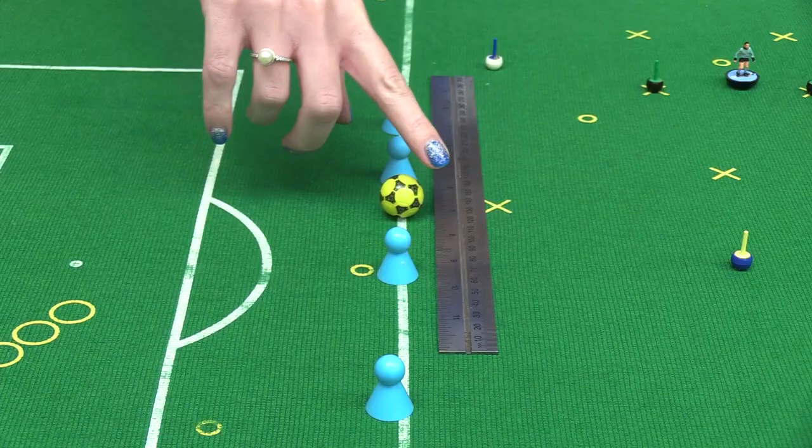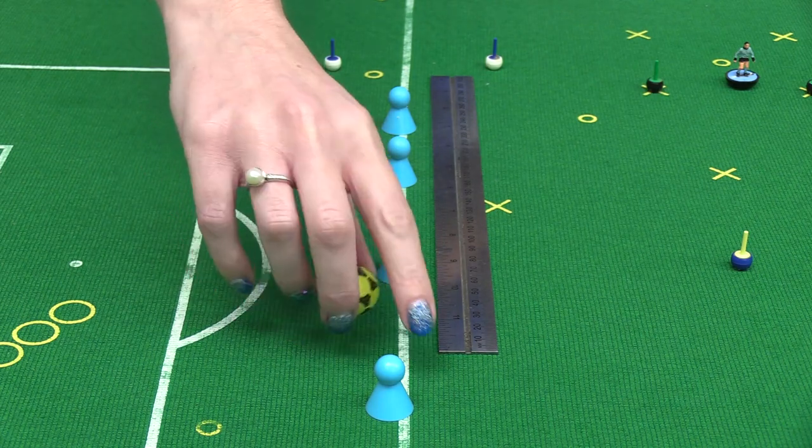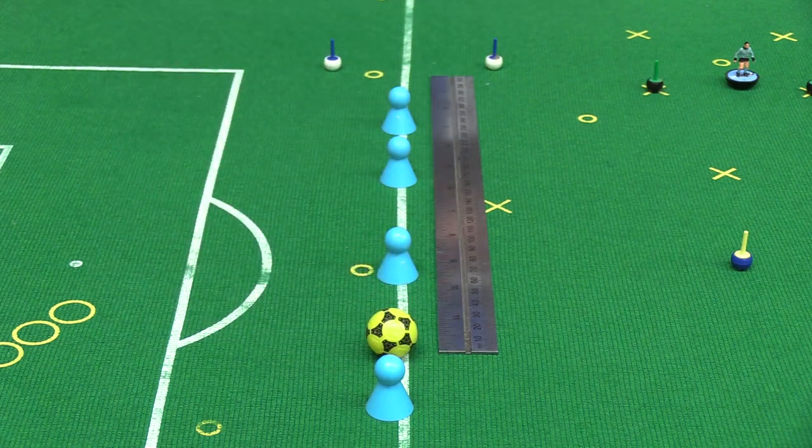Each time your player makes a connection with the ball, you get five points. As with the last round, you get two distance choices: a seven-inch and a twelve-inch. If you go for the twelve-inch choice, you get three extra bonus points. As with every round in the challenge, you get three goes.